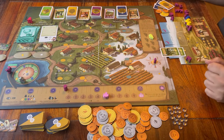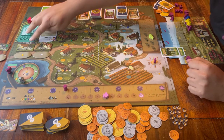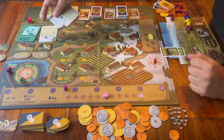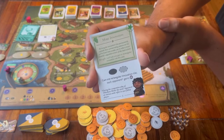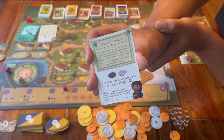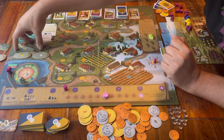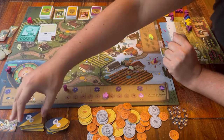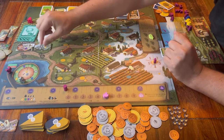The round starts with spring. The board explains that you first flip over the top card and follow its instructions — the card will speak for itself. Then you need to remove all the tiles that are here; they go out of the game. And you refill all four spaces with new tiles from the supply.